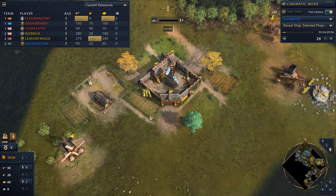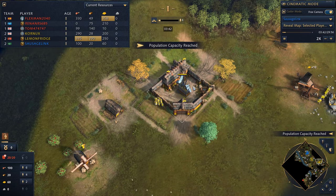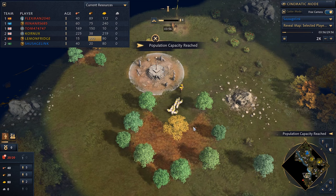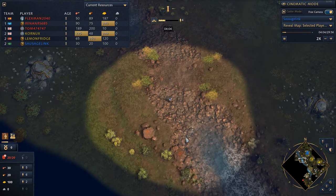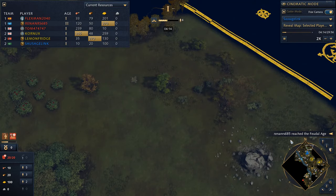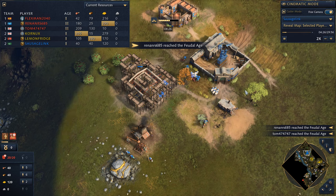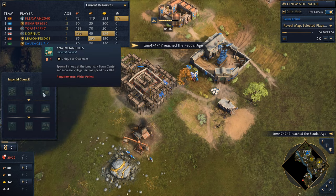Ran out of food here. You don't have any sheep, Cornux — you've got to get these villagers to work. Scouting this side of the map. Wow, Cornux did really well gathering up sheep. I'm trying to do the same. Looks like I've already brought back a good amount — cleared this back area. I think we're bringing in a lot of sheep. And with the Anatolian Hills as our first vizier point, that's going to be a lot of sheep.